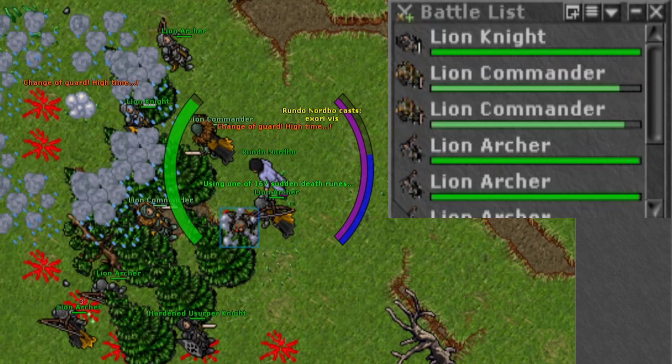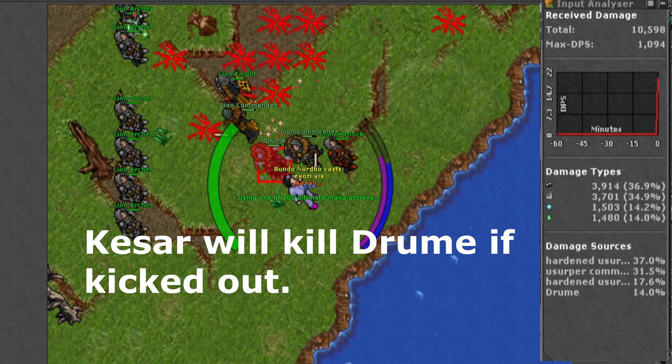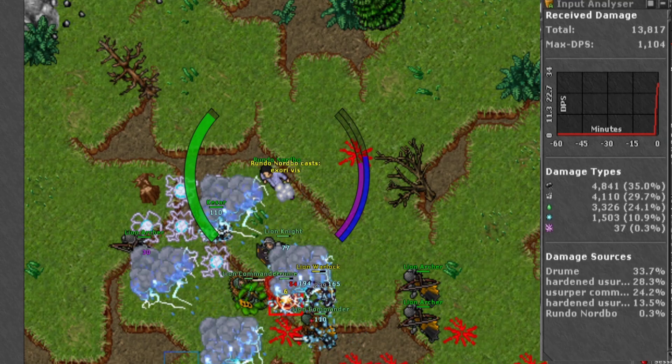Once the usurper commanders are dead, Droom and Kesar will spawn and they will fight each other until Droom dies. I use ice waves and energy strike to kill this boss. If Droom chooses to attack you, use an energy bomb and stand in it, and he will switch quickly to either the lion commander or Kesar.